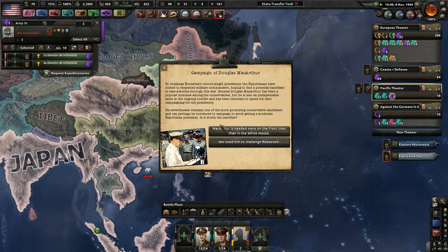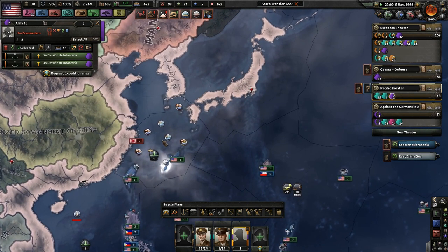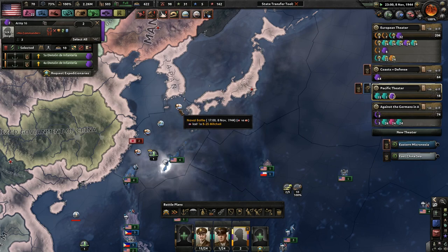General Douglas MacArthur has been a popular nominee among conservatives, but he is also an indispensable asset in ongoing conflict and has been reluctant to spend his time campaigning for the presidency. He nevertheless remains one of the more promising conservative candidates and can perhaps be convinced to campaign to avoid getting a moderate Republican president. I wanted to play historically, even though this has become very ahistorical, so MacArthur is needed on the front lines more than the White House — we're going to keep FDR. And it's 1944.